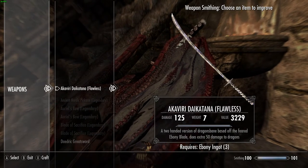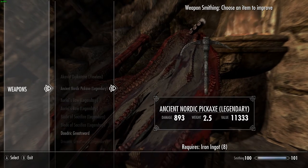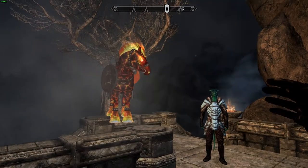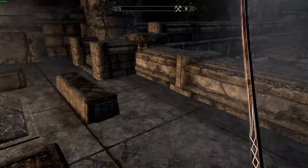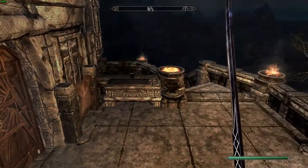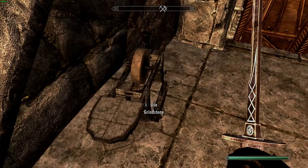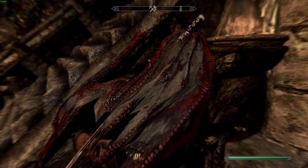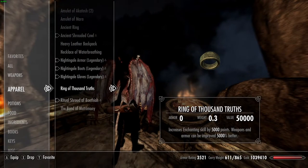So here you go — upgrade it. And I don't know why it only went to Flawless instead of Legendary, I really do not understand. But that will bring it up to 125 if you have smithing level 100 and all the smithing perks. Without having any fortified smithing armor or potions, you can get this thing to a max of 125 damage, which is a lot. Now it's Legendary — I don't know why it wasn't Legendary without the Ring of Thousand Shoes, but now it is.